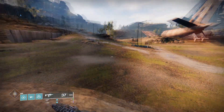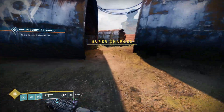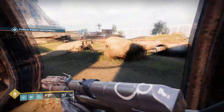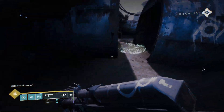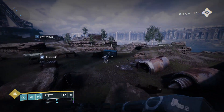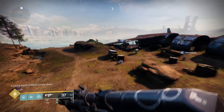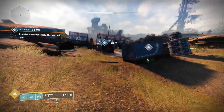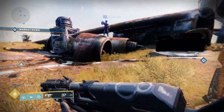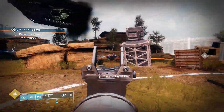To recap: start on your least favorite character, run through the lost sector I showed earlier and farm to soft cap, which should take less than an hour. Once you're at soft cap with everything at least 1200 power, start working on your tier one powerful engrams, then tier two, tier three, and finally pinnacle engrams. Don't forget that leveling up glory in the competitive Crucible playlist is a great way to get rewards. Once you've done everything on your least favorite character, grab your three highest-power guns and transfer them to your second character, rinse and repeat, then transfer to your main character and repeat the entire process.